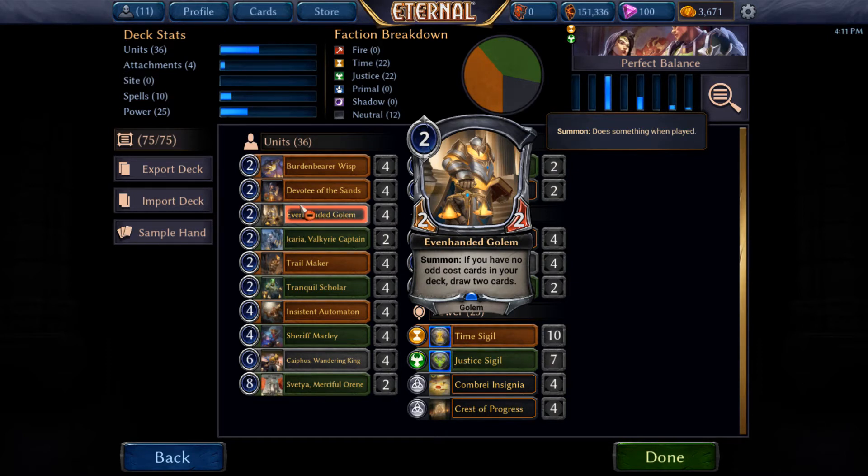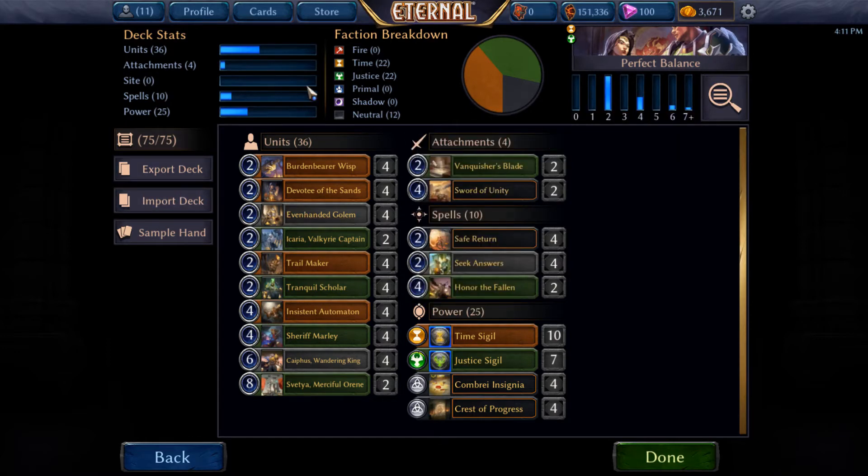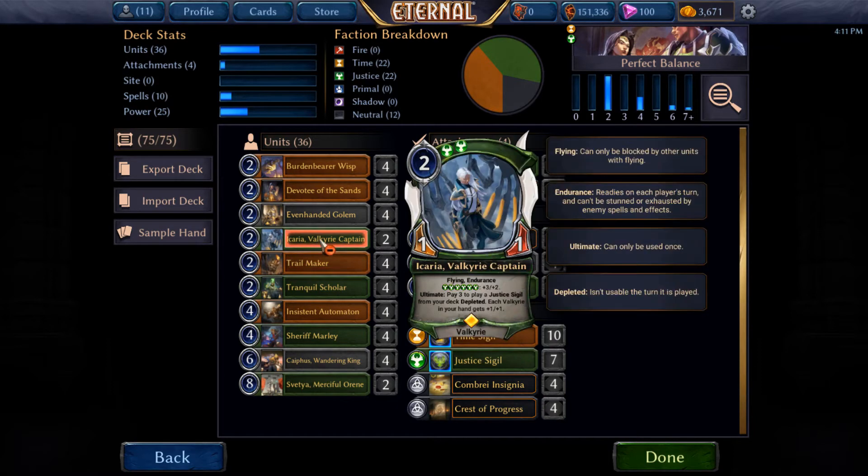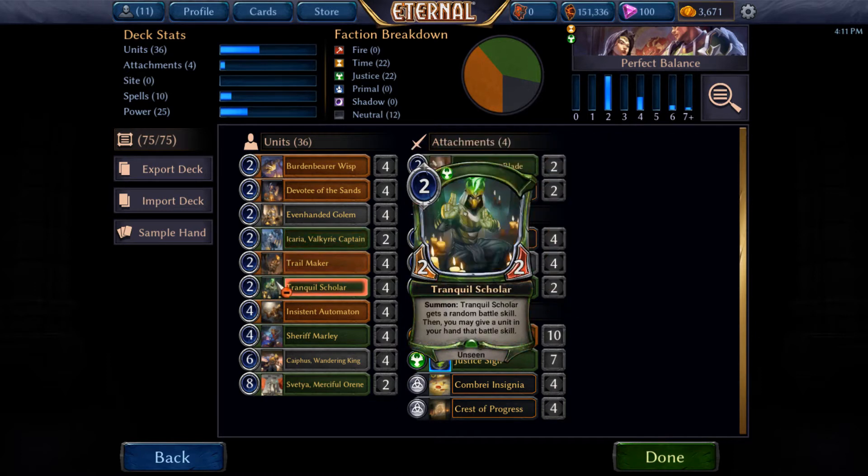You can also use some other little things we have here. You can use Trailmakers to get extra influence, although that won't be too common. You can also reset Ikaria's Ultimate, which can be useful. And more importantly, you can also rebuy Tranquil Scholars, so you can keep getting random battle skills.